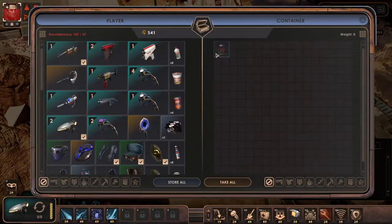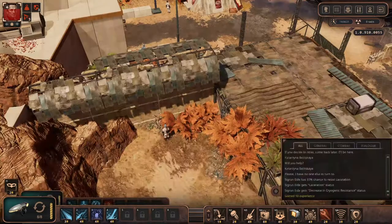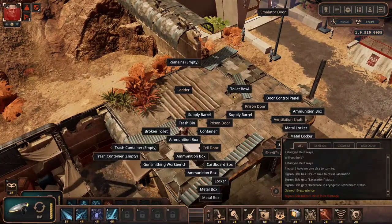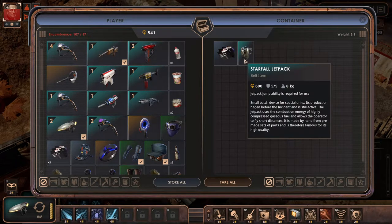Let's see what is in the remains. Well, I guess we're getting a lot of books that we don't really need, but they're good. This is actually a funny sequence over here — you can go inside the building, which is actually a prison. That's a jetpack.